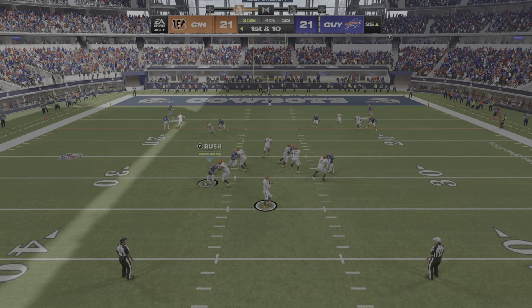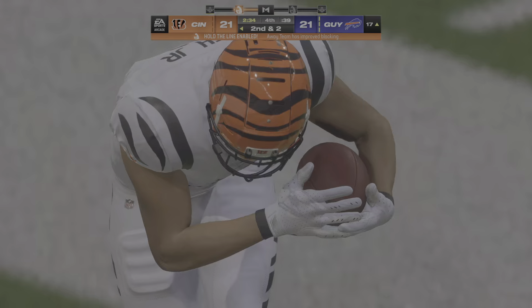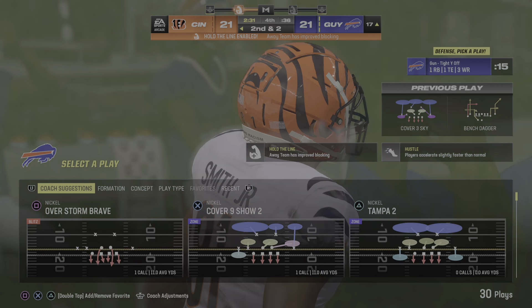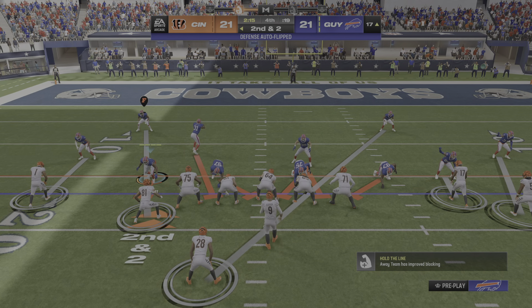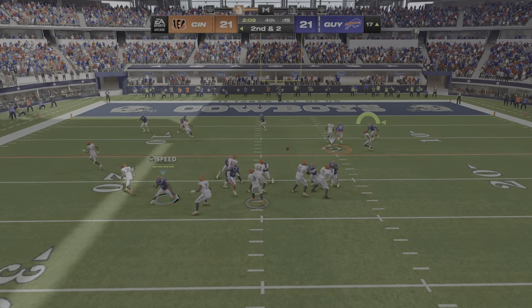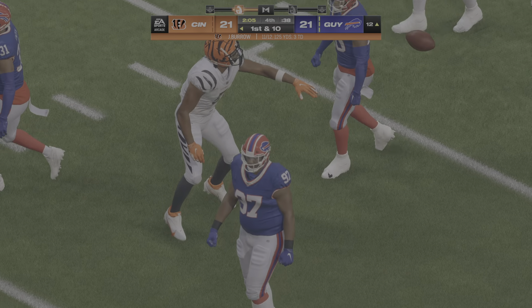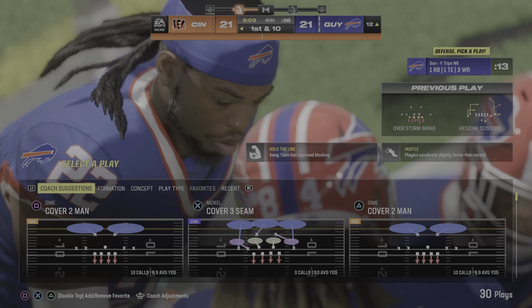They will throw on first down with Burrow. Throwing for Smith on the out route, and it's caught — eight yards on the completion. That will bring up a second down. From the shotgun, it's Burrow over the middle; he finds Higgins. Higgins is going to have a Bengals first down as he's down to the 12.